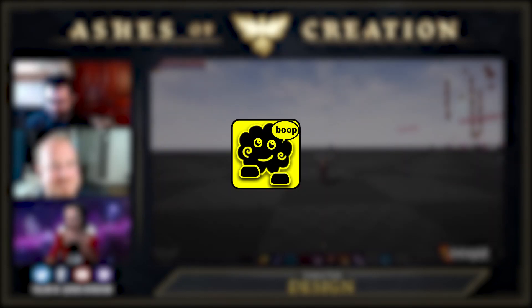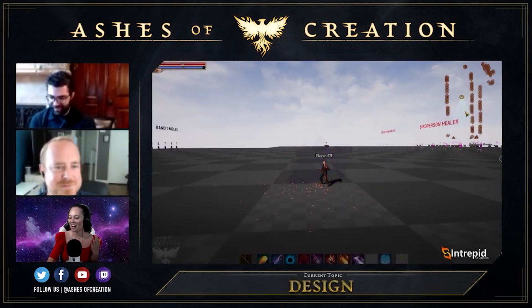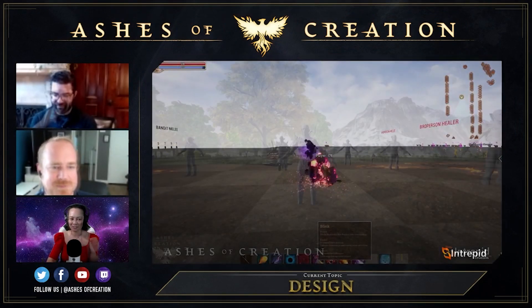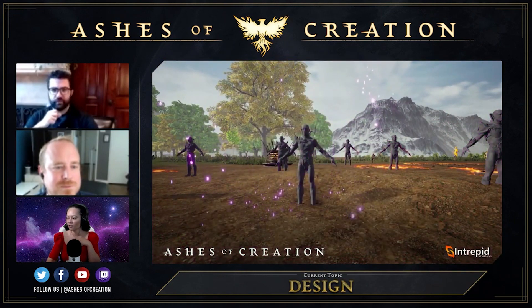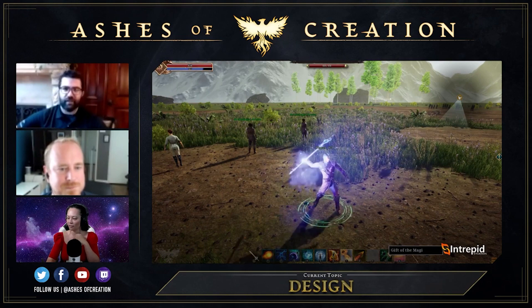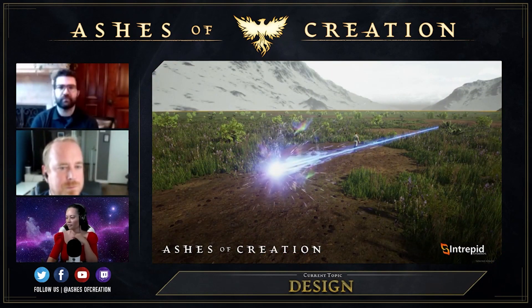I'm not really proud of this, but the Ashes of Creation development live stream for July just went by and we got shown some badass particle effects on the mage spells. We also got insight into some of the spells that a mage will have, including things like blink, an ability to transfer mana to allies, and the highlight — a freaking laser beam that goes pew pew pew.